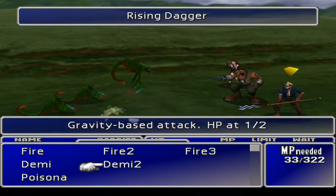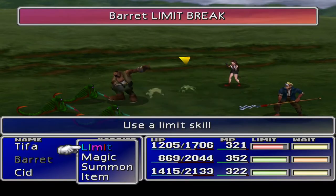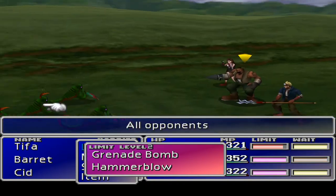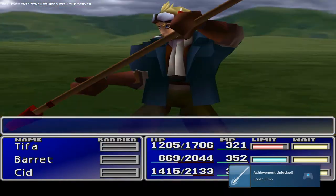Do we want to do some magic to finish everybody off as quick as possible? Cid's got his limit, so let's give that a go. Barret also has a limit — that's all opponents. Bam! First time using Cid's limit! Alright! Barret's already taken a bit of a kick in there. Gotta watch out for that. So that's one down — are we gonna get a second down?